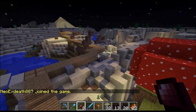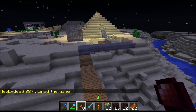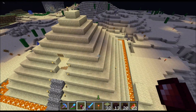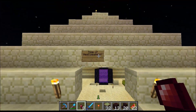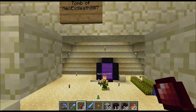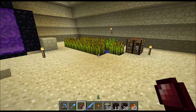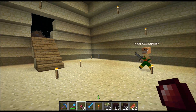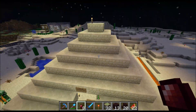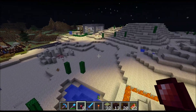Over here we have a long winding wood road all the way up to this pyramid, surrounded by a moat of fire. This is Neo-X-Death, the owner of the mushroom farm who moved here. Psychops has his little farm, has a nether portal — this is his new home. Just a standard pyramid with creepers around it that might blow up.